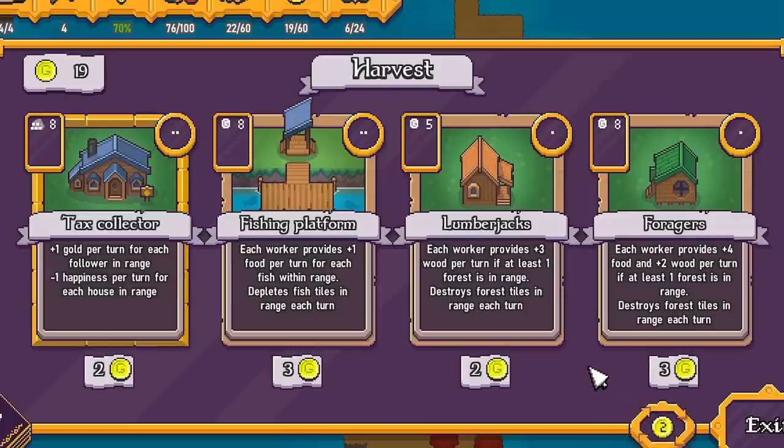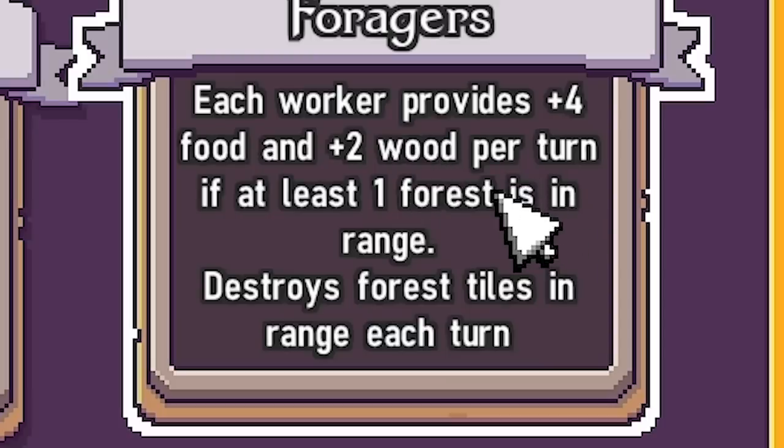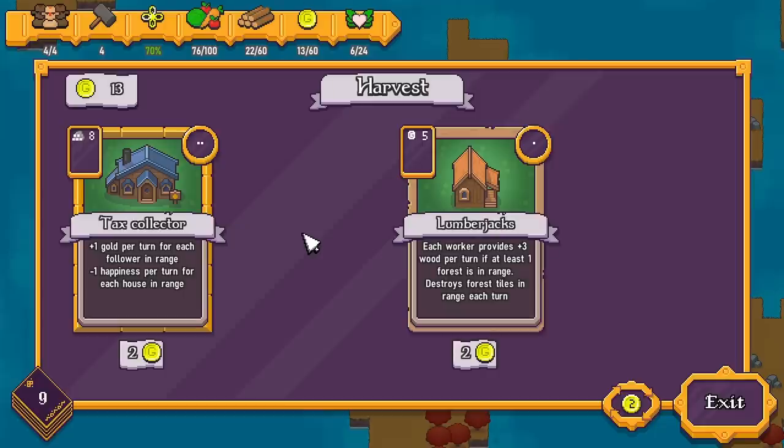Let me re-roll again. This is a good one — we've got forager huts. Foragers are incredible because they don't just gain wood like lumberjacks, they don't just gain food like farmers — they actually gain both. Plus four food and plus two wood if at least one forest is in range. So yeah, we'll definitely grab that. I think we might grab a fishing platform as well — may as well do some fishing, a bit of variety in their diet.